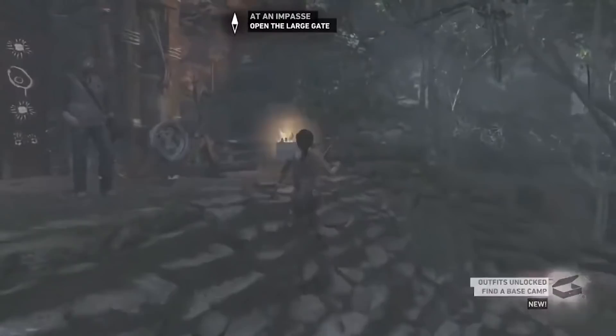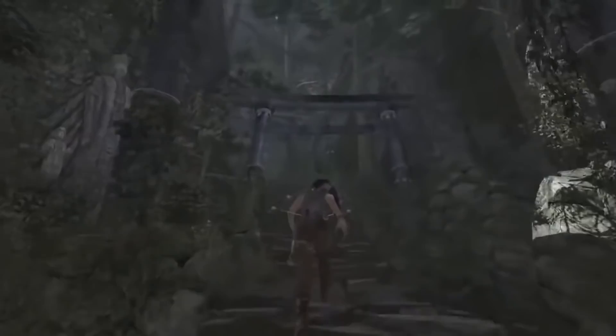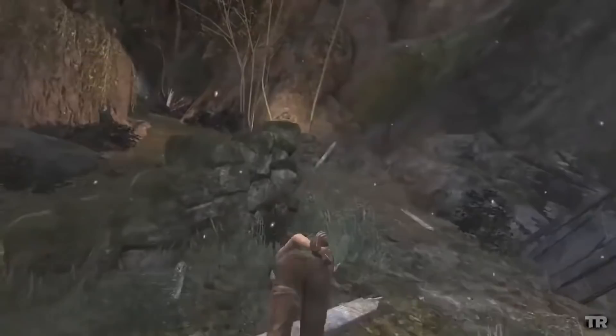Sam essentially gets kidnapped by the bad guy, and rescuing her will be Lara's main objective. Now she's met the experienced scholar guy. Normally she's supposed to work with him and talk to him here, but we just climbed up over the wall. I think we did upgrade the axe, which surprised me, but if we opened that door we'd be stuck behind Whitman who would be chatting. They upgraded it so quickly they didn't notice.